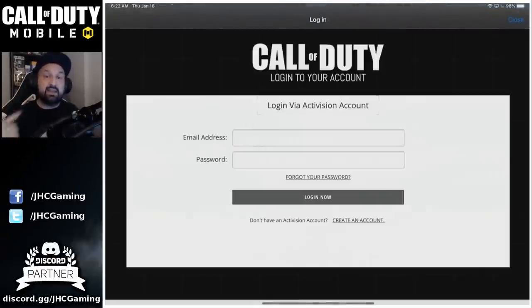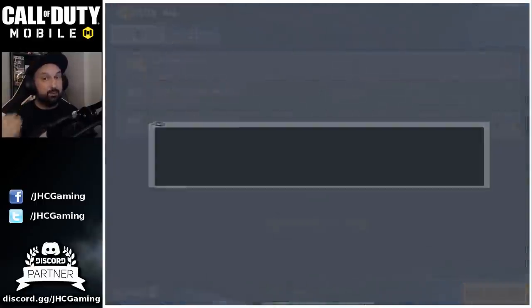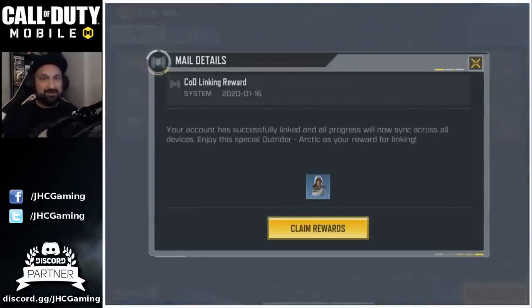They're going to ask you again for your email and password. That's it — go check your mailbox in the game, and you have the COD linking reward: brand new skin, free soldier skin. Just claim your reward, and you can now use your free character skin in Call of Duty Mobile.